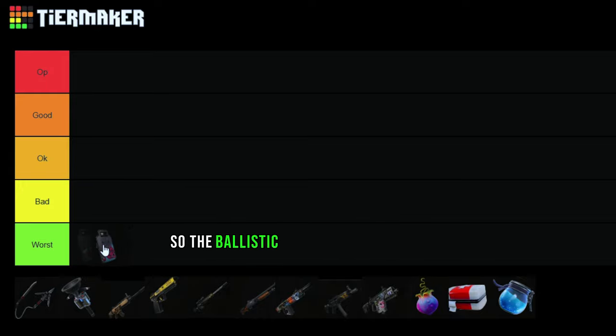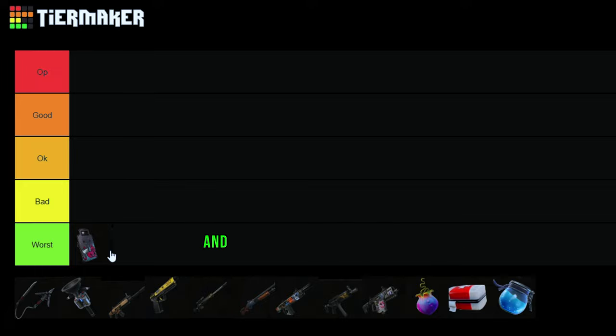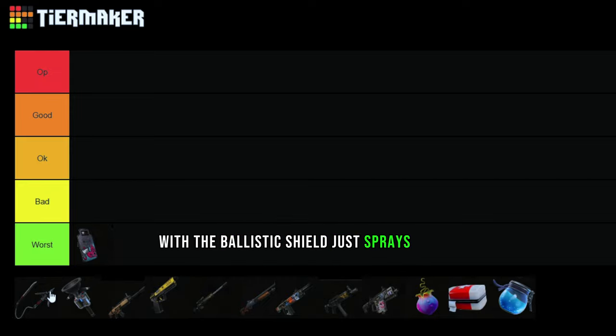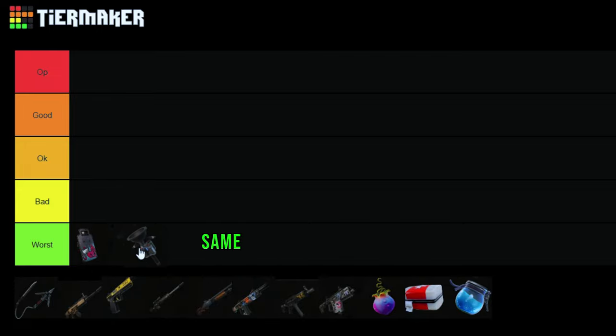The ballistic shield is the worst ever. You come into the vault after killing the boss, killing three other people to get the medallion and the weapon, and then this guy comes with the ballistic shield and just sprays at you. You don't have any chance at all — it's so annoying. Same with this item right here, so annoying.